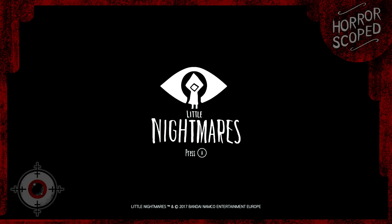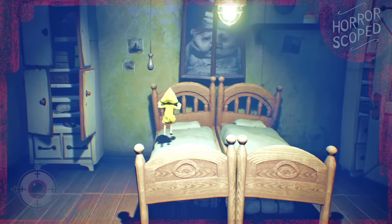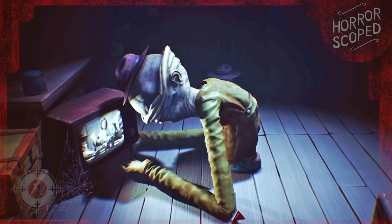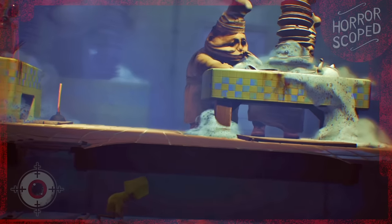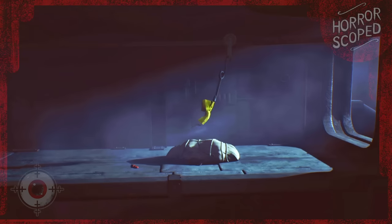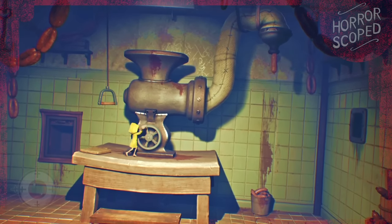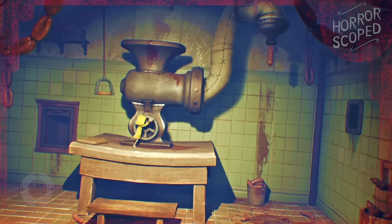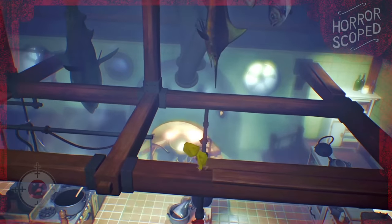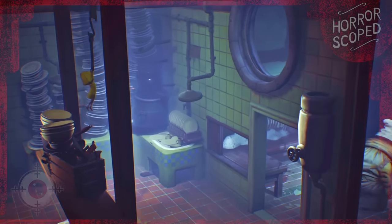A quick recap: Little Nightmares is a puzzle adventure game where you play a little girl named Six who must escape this giant underwater vessel called the Maw. After escaping the janitor's grasp, we are introduced to a new set of baddies — the Twin Chefs and their kitchen area. We'll be taking a closer look at the conveyor ride in, a sausage machine, the chef's various kitchens, bedroom, and all the way to where we make our escape.